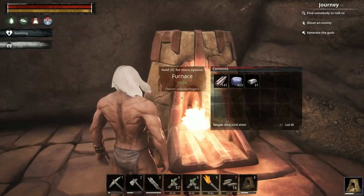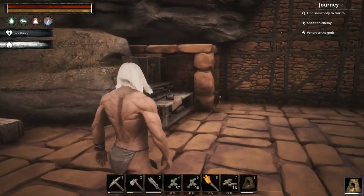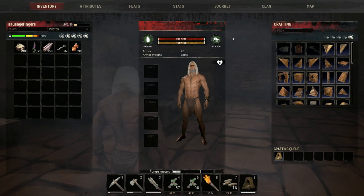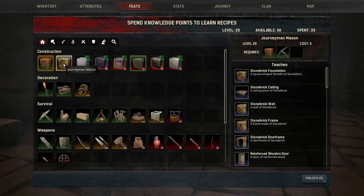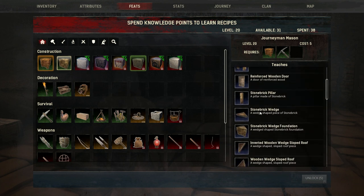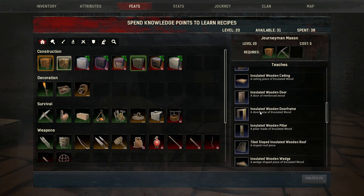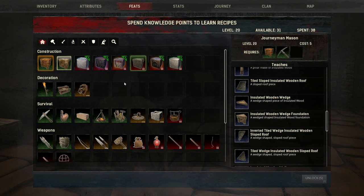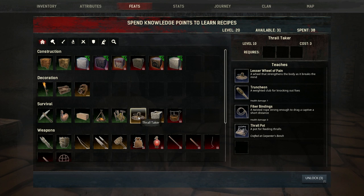Right — what else do I need? I've got a furnace and I've got the armorer's bench. I've reached level 20! To that end I can unlock stone. I've unlocked it — go me! I can build all the stone — not the poo stone, the proper stone without the mortar. And insulated — I like insulation. Oh, a taxidermy! Yes, I can start employing people now.